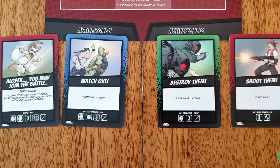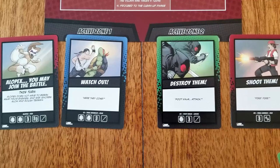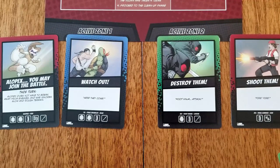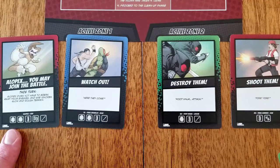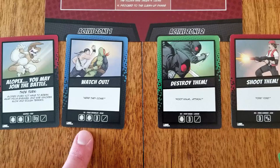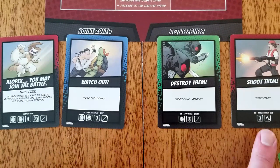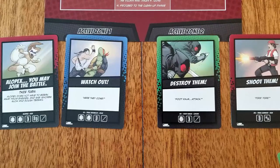Defense icons showing on the villain ability cards add to the defend attribute of that villain type. If the villain player had four cards face up in active zones 1 and 2, Alopex would have a plus 2 bonus to defense, all thug brawlers would have plus 2, all foot ninja would have plus 1, and thug gunners would not receive a bonus because they do not have a card with a defense icon.